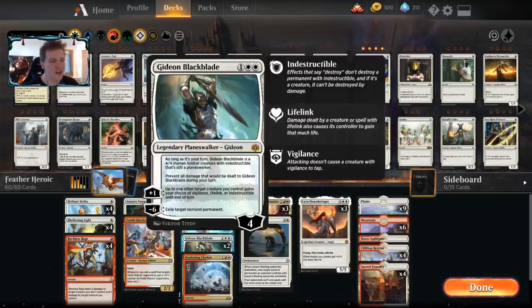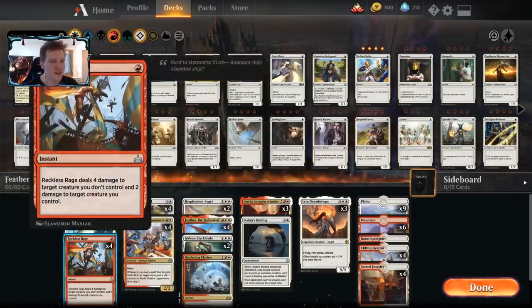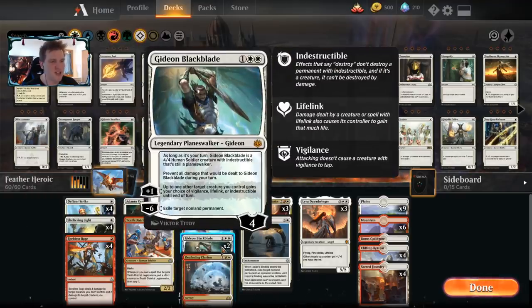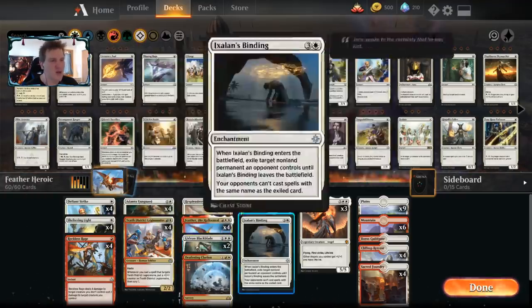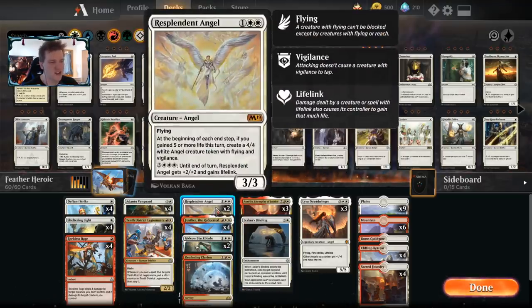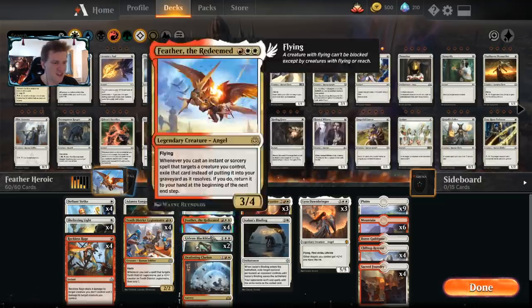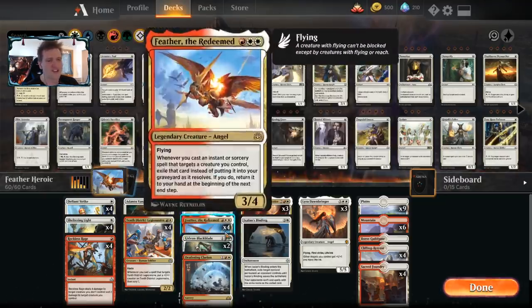We have Deafening Clarion as a one-of, same with Ixalan's Binding, and two copies of Gideon Blackblade. Gideon doesn't really play with all these synergies, but it is something you can use with Reckless Rage. The +1 can give a creature lifelink, which can come up big with Resplendent Angel making that card trigger. The minus-six — exile target non-land permanent — can also save us from various shenanigans.